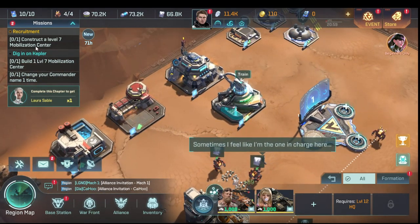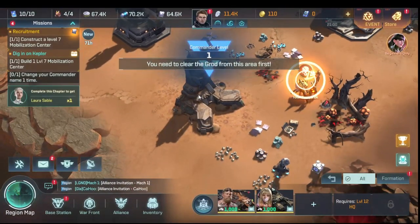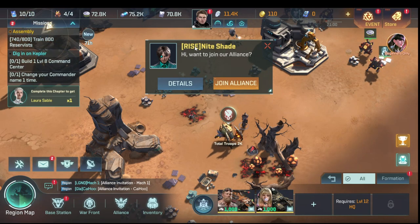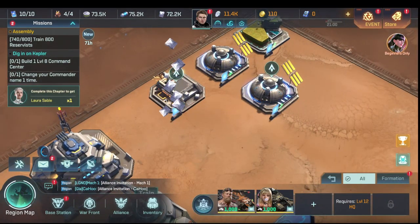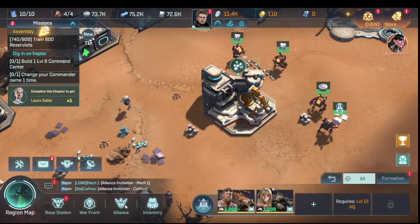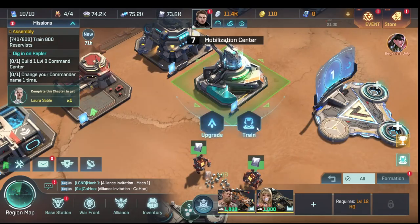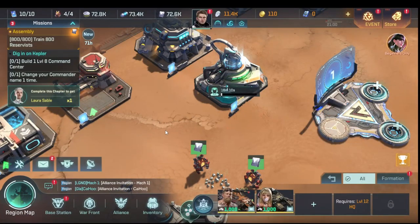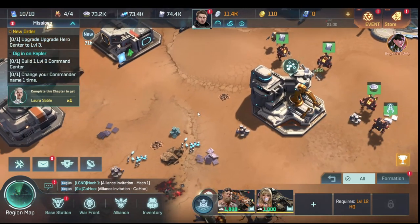We keep buildings busy — construct a mobilization center to level seven. At command level eight we need to upgrade the hero center to six. Someone from an alliance sent an invite — I'm not going to join. Back to training 800 troops — the count adds to your pool as it trains so you don't have to wait the full time. For mission requirements it just triggers the cap and counts as done.